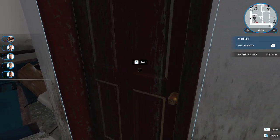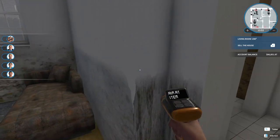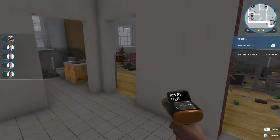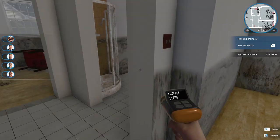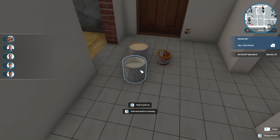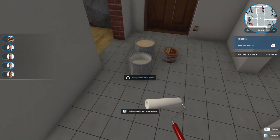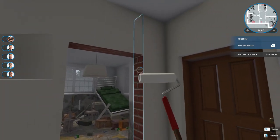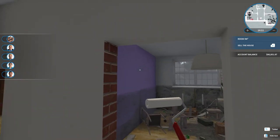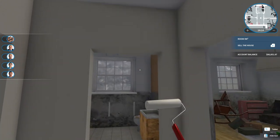There's another door — what does this lead to? This house is going to be a lot of work. Just finish off by doing this. Alright, there's my purple on the wall.